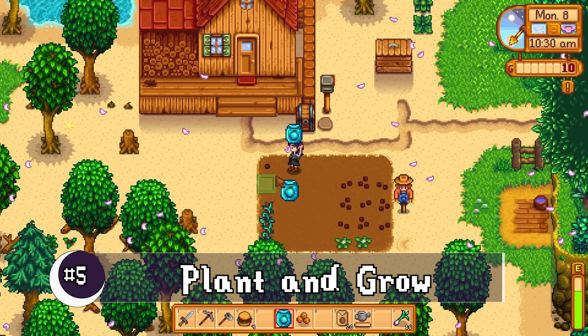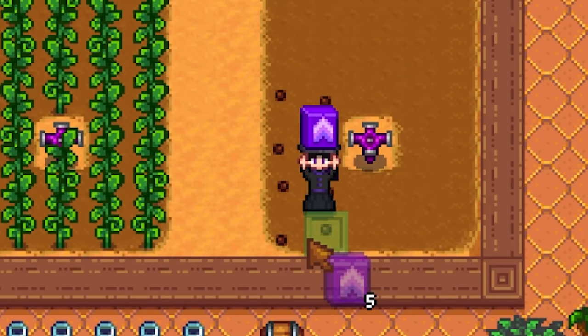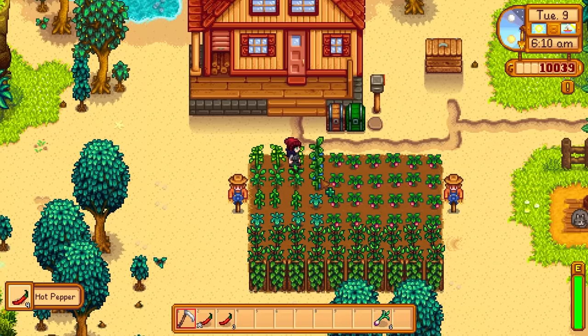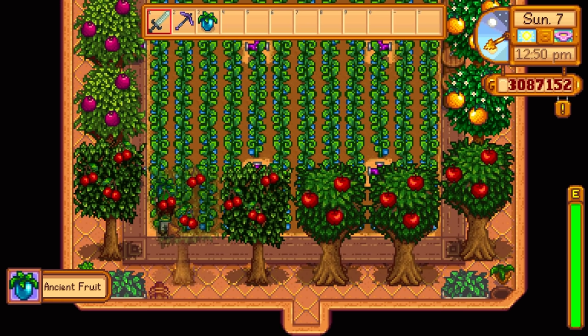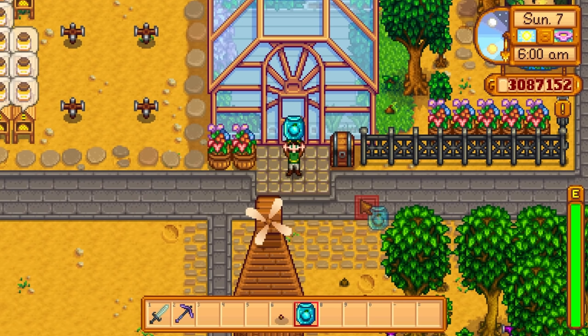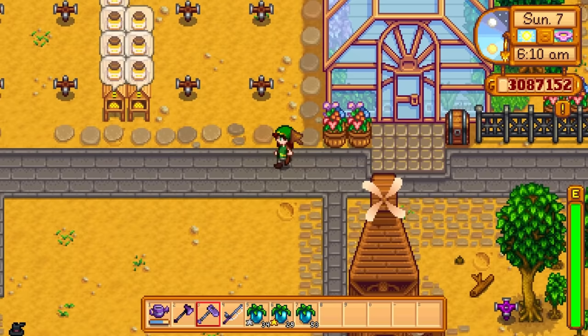The best thing to do with the seed is craft a packet, plant it, and let it grow. Ancient fruit can only grow in spring, summer, and fall, taking 28 days initially — less with speed-gro or the agricultural profession. After that, you get a new fruit every seven days. If you have a greenhouse or access to Ginger Island, you can grow it year-round. Note that you cannot plant this in garden pots, as the roots won't have enough room.